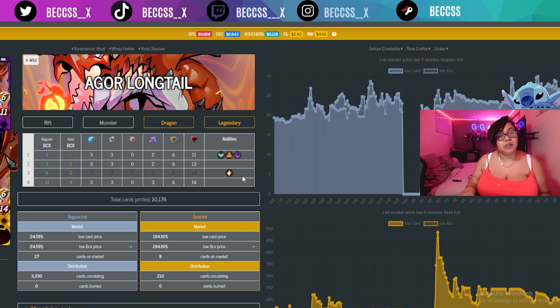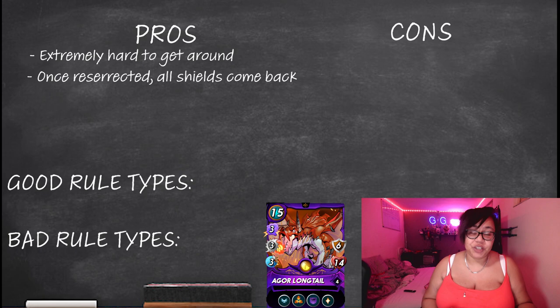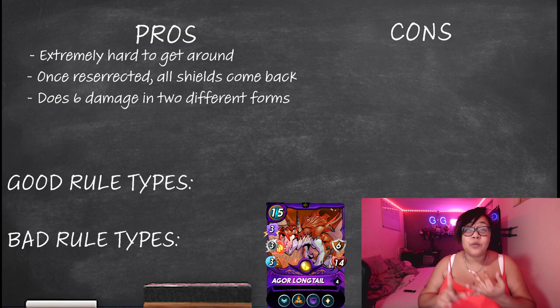Longtail is the ultimate taunt and it's so hard to get around her. I know I keep saying her, but if you read the lore, Longtail is actually a girl. Once you kill her, if you've got her with Usher or Adelaide, she's going to be resurrected — so you've got to do it all over again. First try to get through her shields, then her life. By the time you got through her shields, her lives are already back up to at least 10. By the time you finally got through her again, your team is probably half dead. She's just an amazing taunt card that does so much damage — three magic and also three melee — and not many taunt cards have two attack abilities.